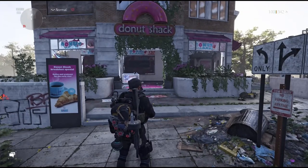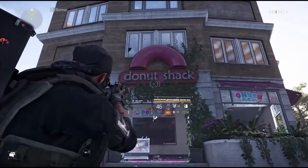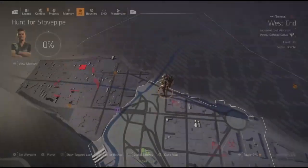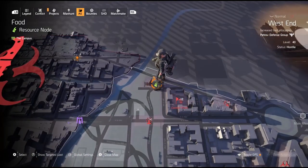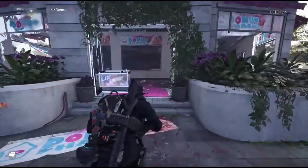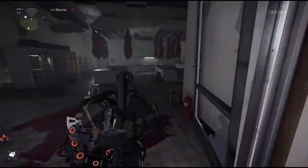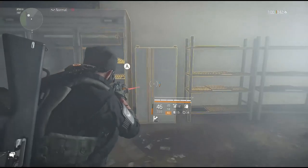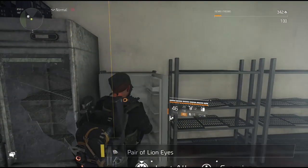We made it over here — this is the Donut Shack. If the territory control wasn't here, you'd see it's a food resource. Go inside, all the way to the back, and there's a fridge right here. This is our second set of lion eyes. Pick that up and on to the next one.